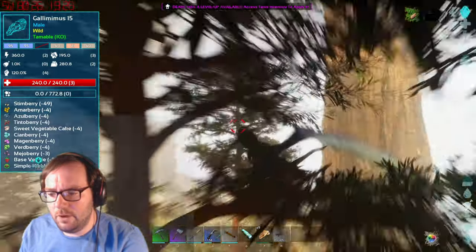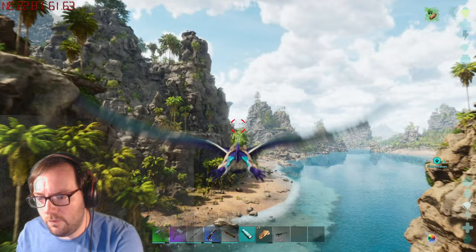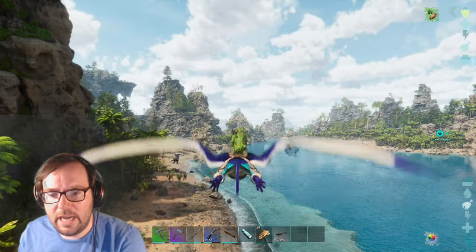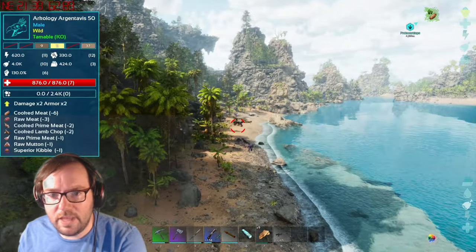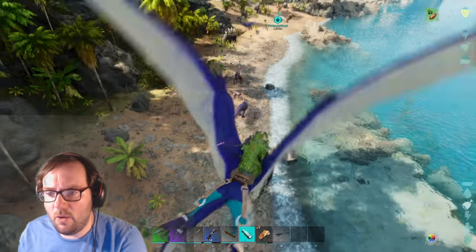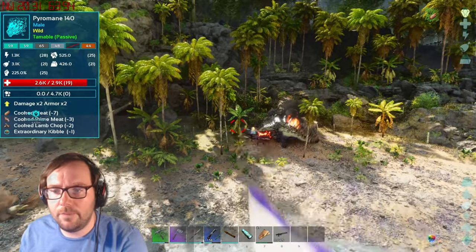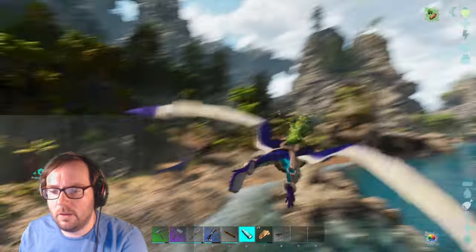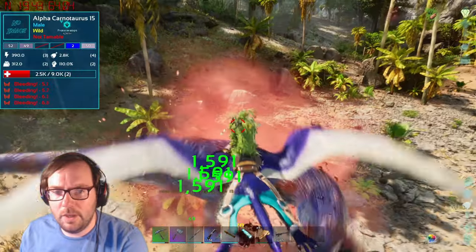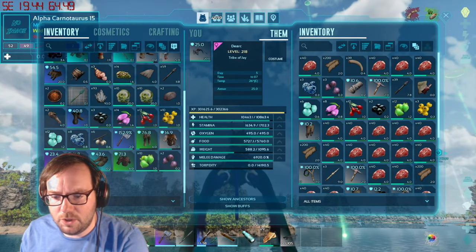Volcano biome it is. We've made it to carnivore island — there should be monos around here. There's a cerato down there. There's a ginginosaurus — it's a type of stegosaur. We've got a 100 mono and a 140. That's a 140 pyromane, and a beautiful alpha carno — shame you're an alpha. Killing it for free loot and XP. We got a 120 and a 134, and a better crossbow.